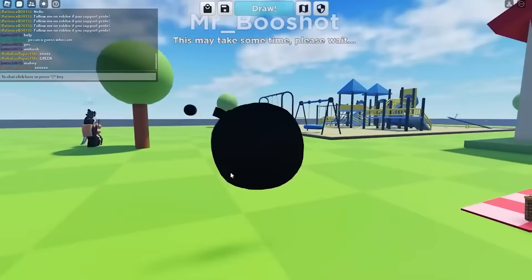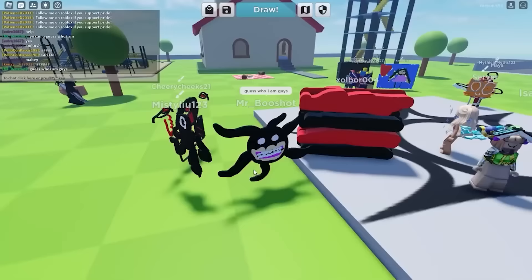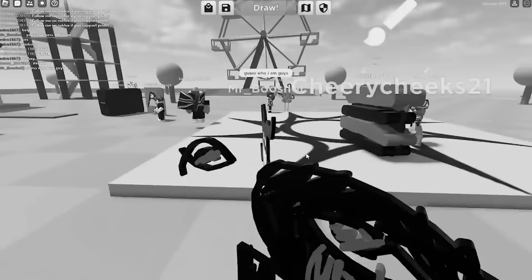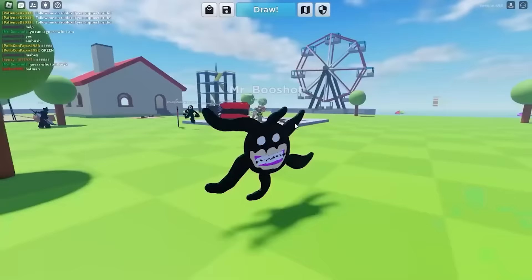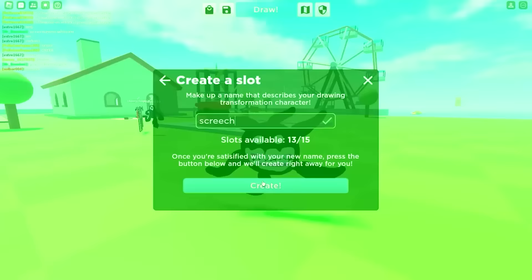And hit apply. Oh, oh, oh — look at me, I'm Screech! Honestly, this is my best one yet. Someone guess who I am please. Whatever you are, what the heck — are you like a flag or something? This guy said Batman. No way — he just said I'm Batman, are you serious? Is my drawing really that bad? Whatever, I'm just going to save this one, create, we'll save it as Screech, there we go.